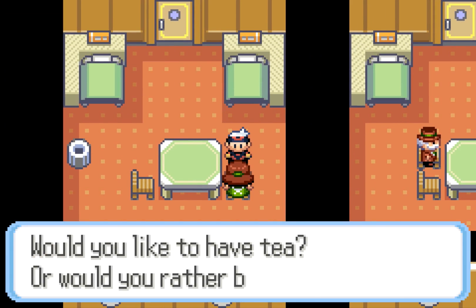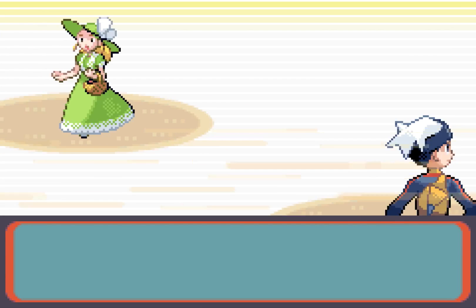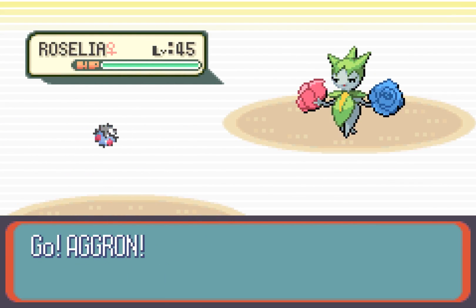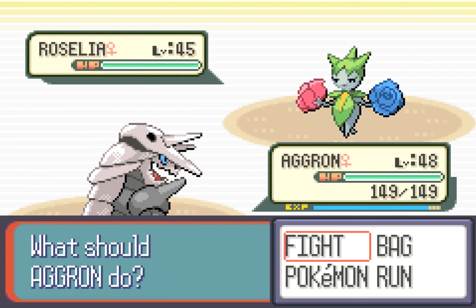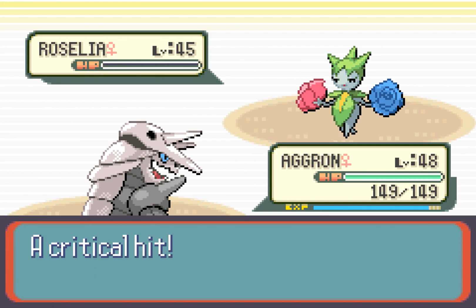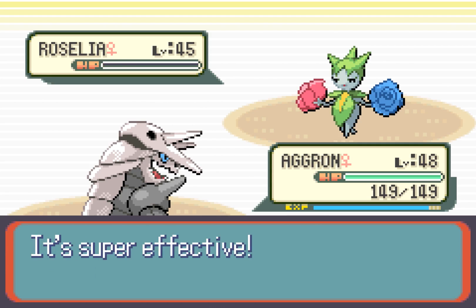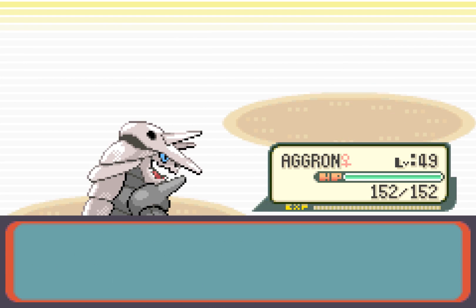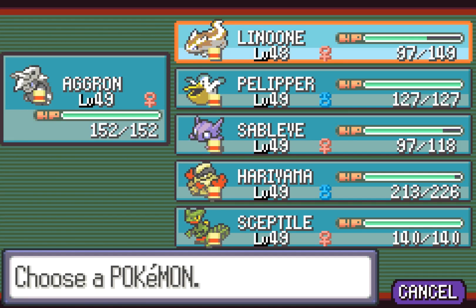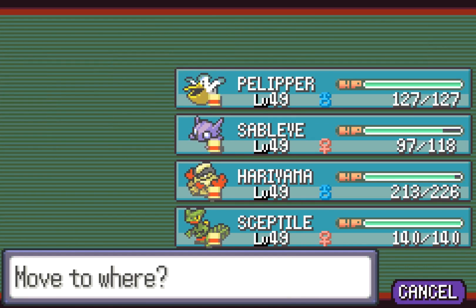Lady Annette asks if we'd like to have tea or battle. She has a Roselia. We go for Aerial Ace rather than Blizzard — Aerial Ace will do more — and we get a crit just to rub it in. We defeat Lady Annette and can now switch Linoone to the front.